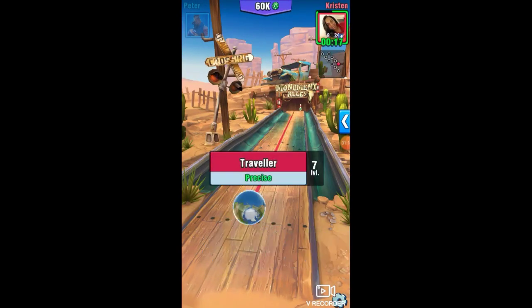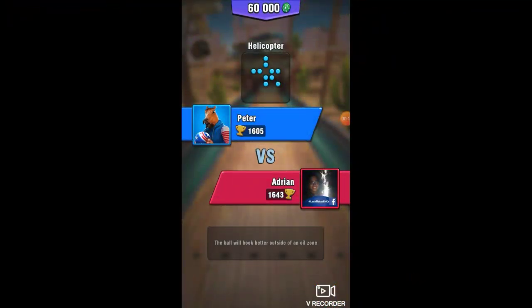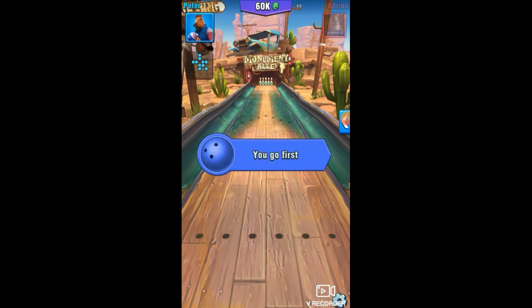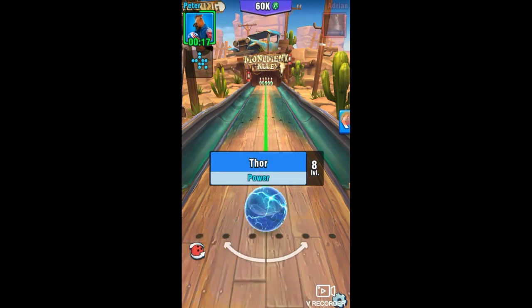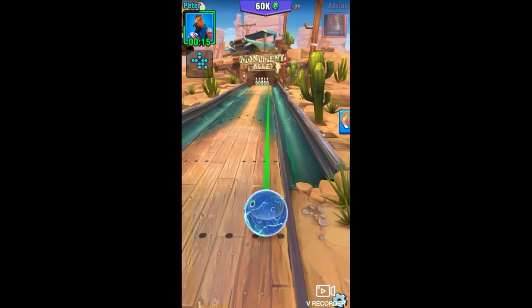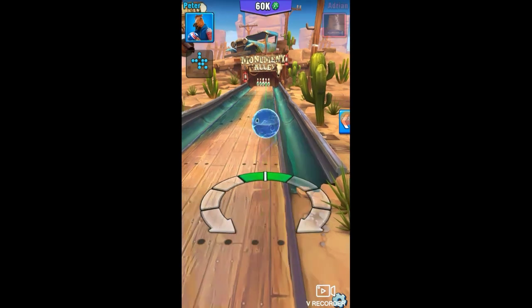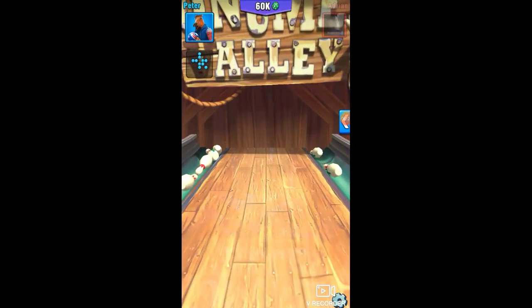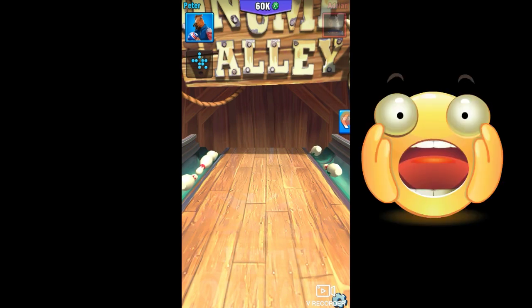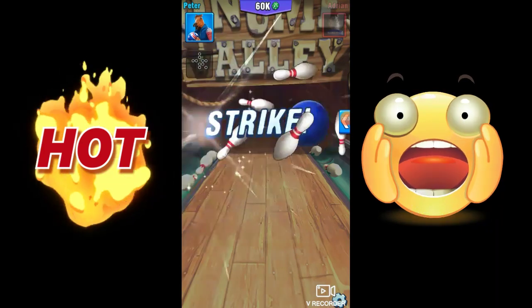All right guys, a little treat for you — this is the helicopter pattern. This is the only way I've been able to hit a strike on it. We're using a level eight power ball, all the way to the right. Aim right there between them, and that momentum straight on is going to hit all the other pins to the left — boom, strike. I shoot it every single time.